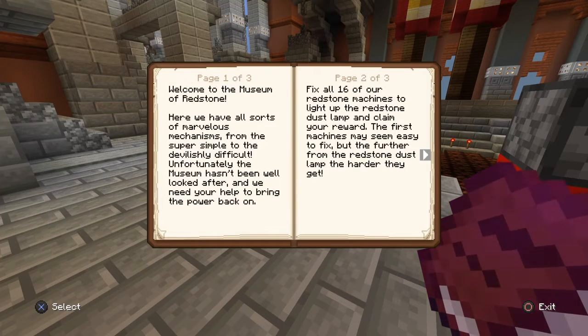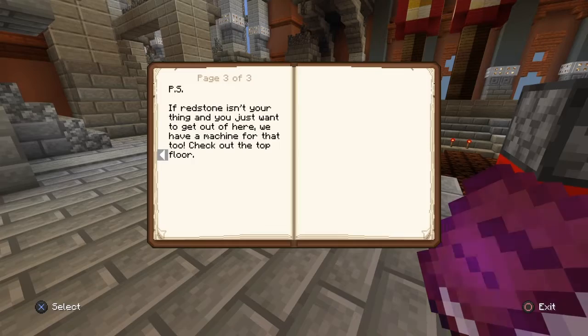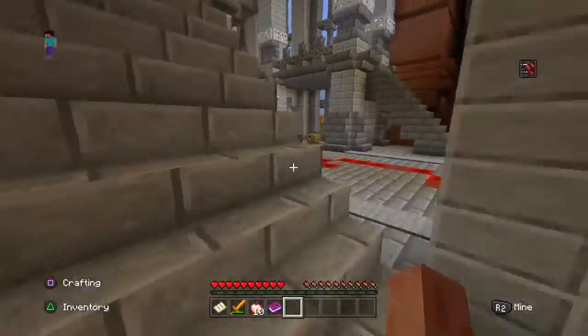Fix all 16 of our redstone machines to light up the redstone dust lamp. The first mechanism — that's what that word was, mechanism — the first machines may seem easy to fix, but the further from the redstone dust lamp, the harder they get. Also, if redstone isn't your thing and you just want to get out of here, we have a machine for that — check out the top floor. Let's go to the top floor. I'm only joking.